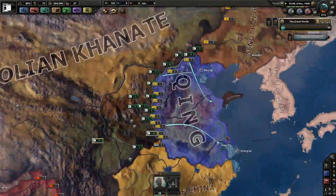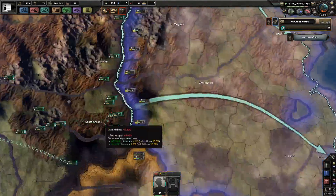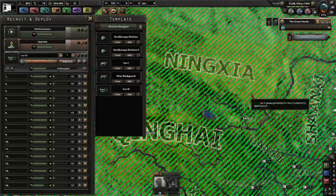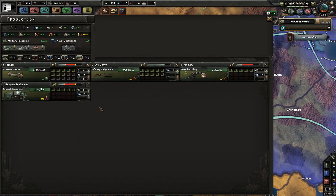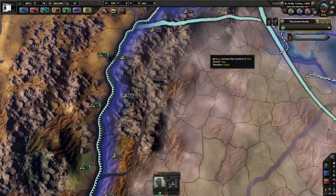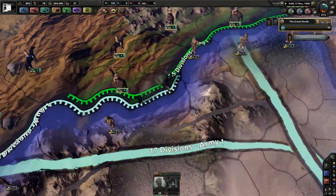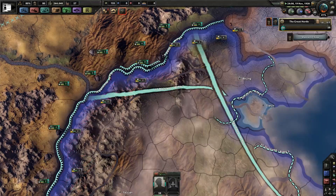It is definitely time to end Qing rule and re-establish the glorious Great Yuan, which I believe is the name of the empire that controlled these parts when it was Mongolian. Any extra cav that gets deployed — we don't have the equipment for them for a while. I like how that fort just kind of grew out of the ground when it finished construction. That looks really funny.